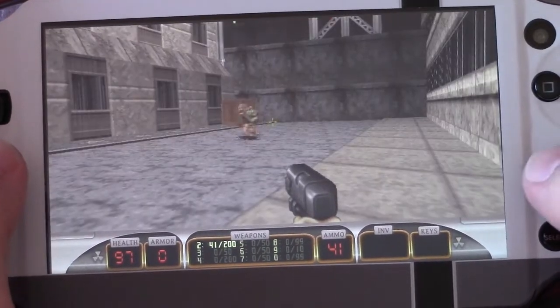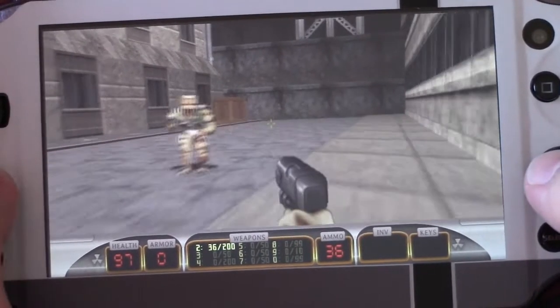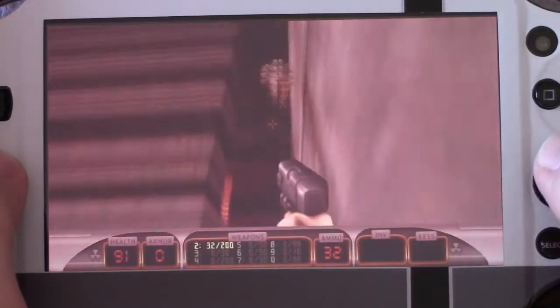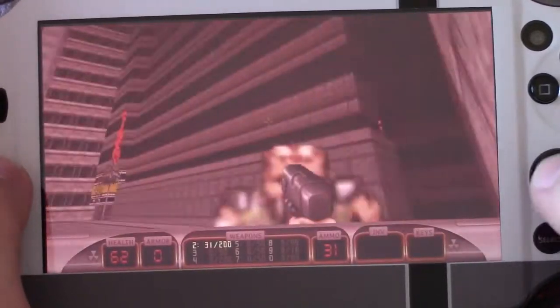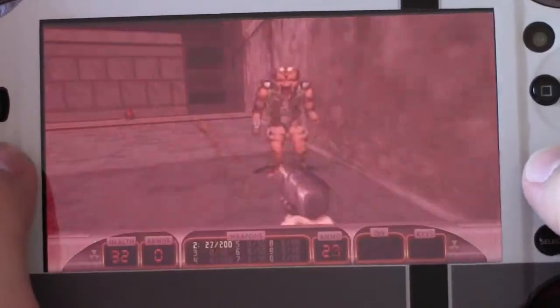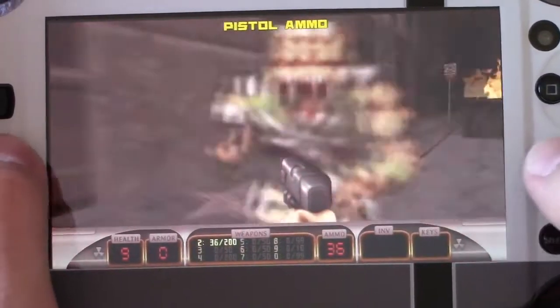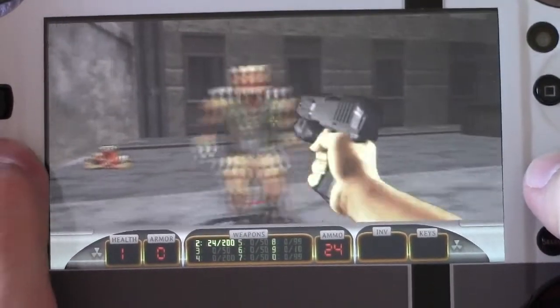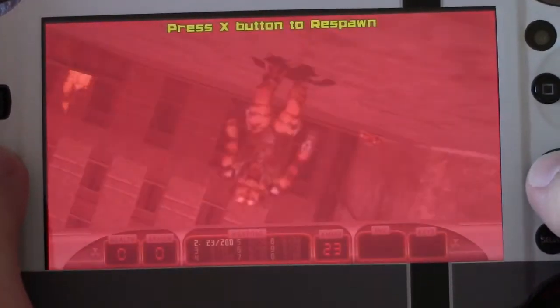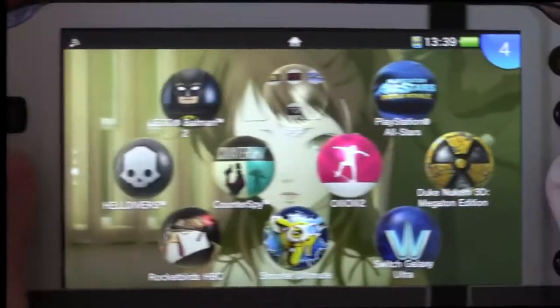There we got our first monster. And another one here as well. Trying not to be killed. And of course there's another monster there as well. And we failed. That was still a bit of gameplay from the Duke Nukem game.